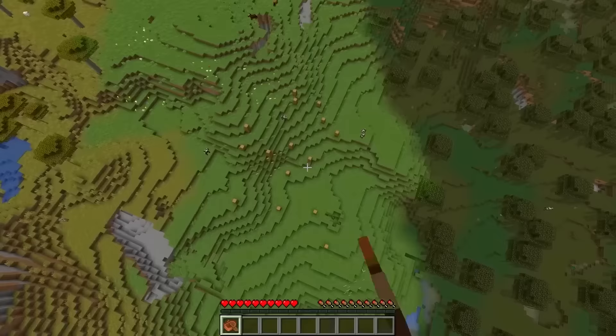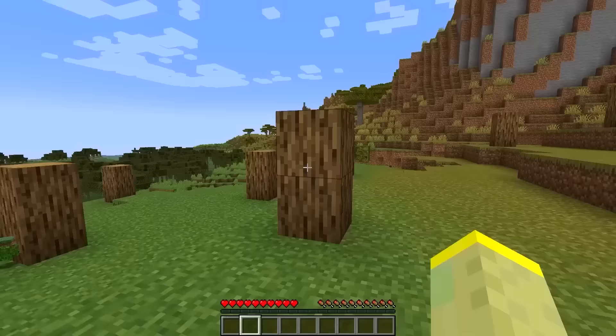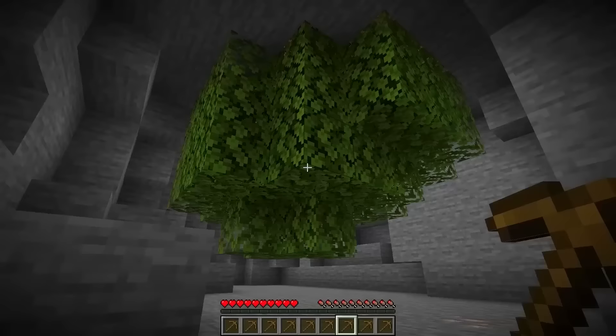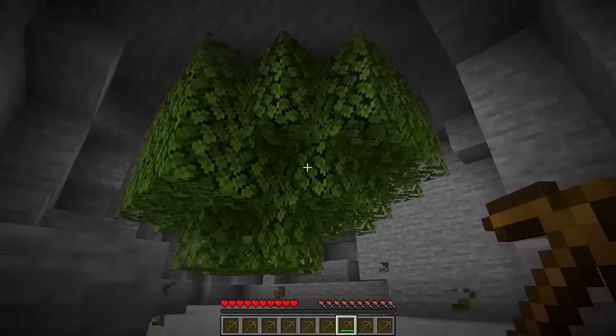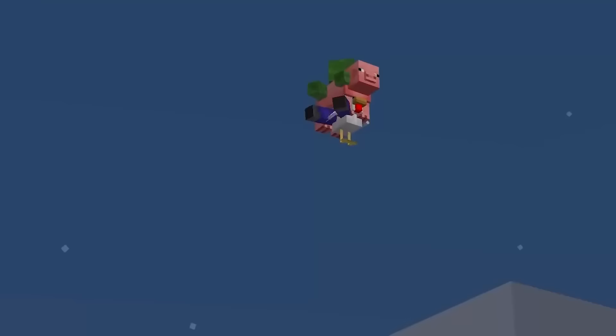During some snapshots, players began noticing two oak logs sticking out from the ground. There are no two-block tall trees, so this mystery was solved when one player went into a cave and saw a bunch of leaves. Some oak trees were generating upside down, which explains the wooden logs sticking out from the grass.